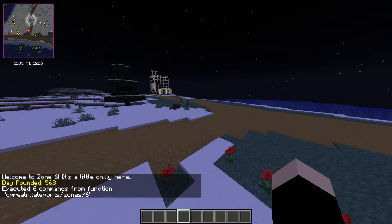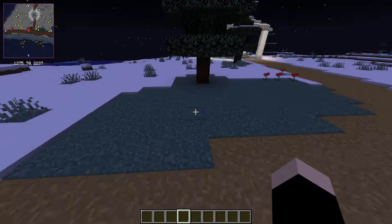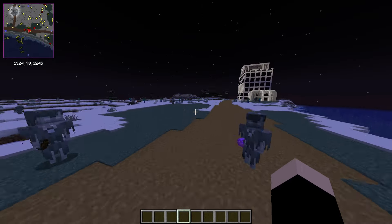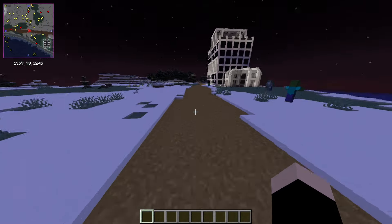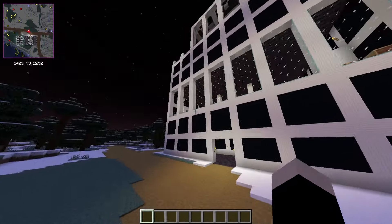Now we're going to go to another destination — that will be Zone 6, and it's a little chilly here. Not much to say. This place is pretty underdeveloped, but I seriously hope to start developing it soon. We will get some buildings up. I got attacked by a whole bunch of strays here and nearly died — it was pretty crazy.